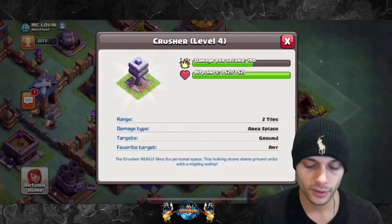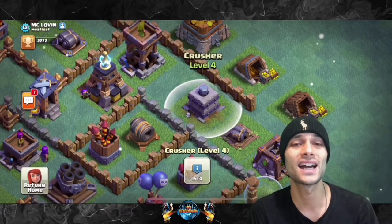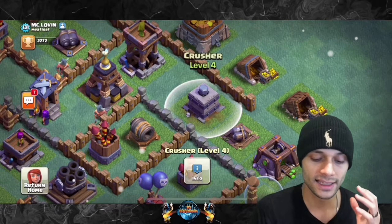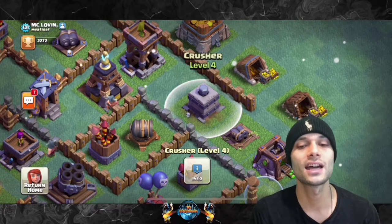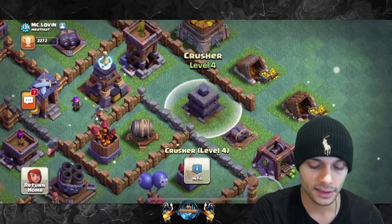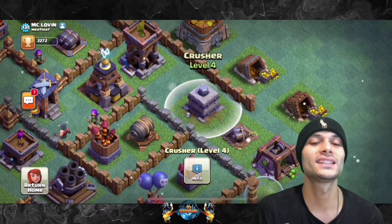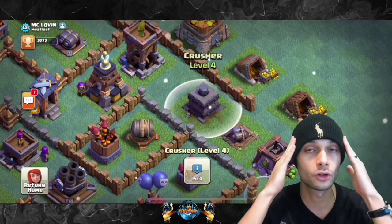Look at the crusher's health: 1,521. That is literally almost the same exact health as Reinhardt's shield from Overwatch. Think of it like this — in addition, look at the crusher's range. The crusher's range is not that much either; it's almost the same as Reinhardt swinging his hammer. So how can we use this crusher and position it in such a way where it can tank for your other defenses? Yes — your defenses can tank for other defenses. Who would have thought of that?